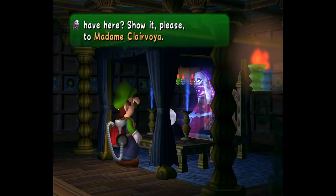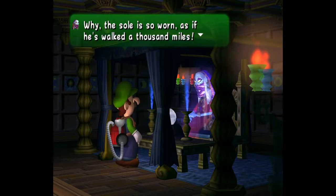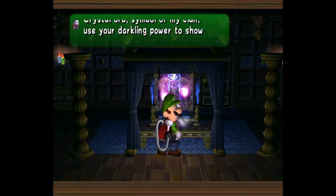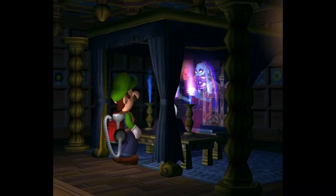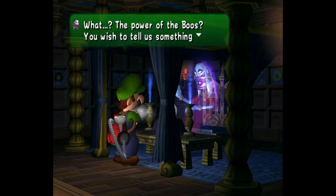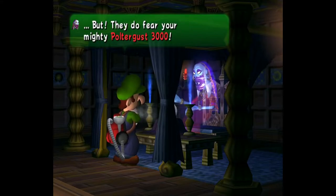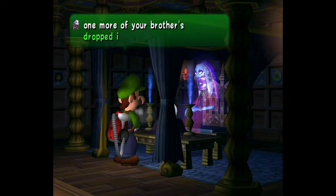For Mario's shoe reading, she notes the sole is so worn as if he walked a thousand miles. Mario cries out, wishing to tell us something of the Boos' mysterious power — when they gather in numbers, their power grows stronger. But they do fear the Poltergust 3000. She warns she has only enough power to read one more of Mario's dropped items.